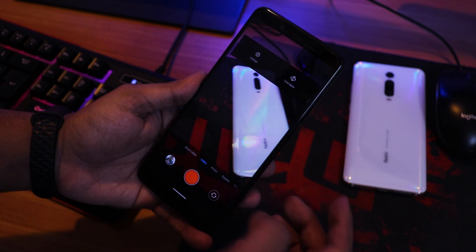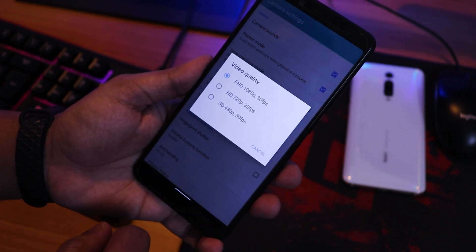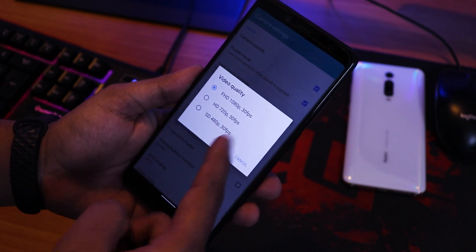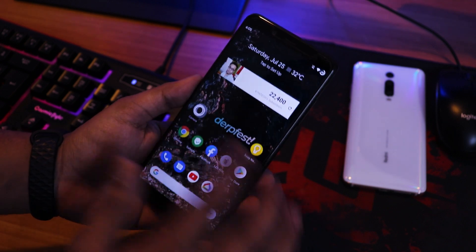In the video section, the maximum video quality you can shoot with this MIUI camera is 1080p at 30fps. On the front camera as well, we only get 1080p 30fps. There is no 1080p 60fps option, which might be a bug.